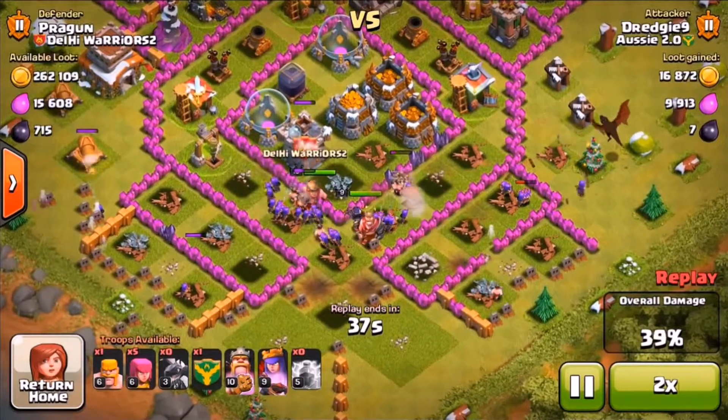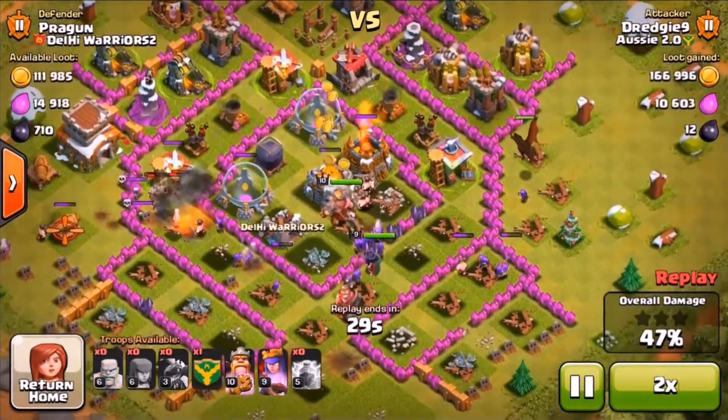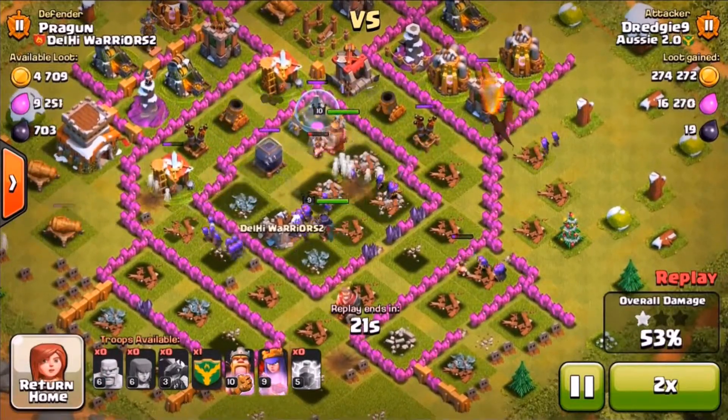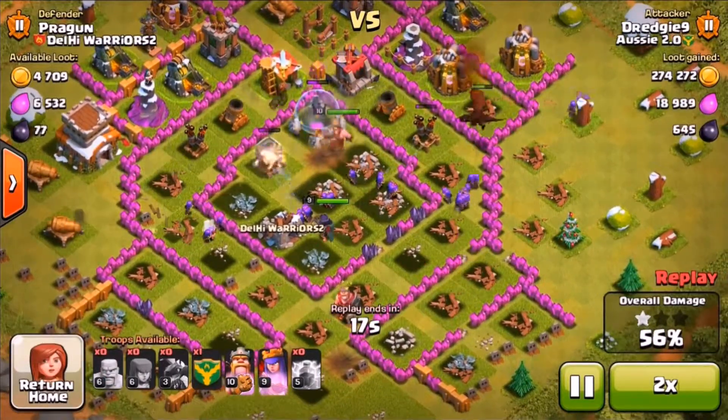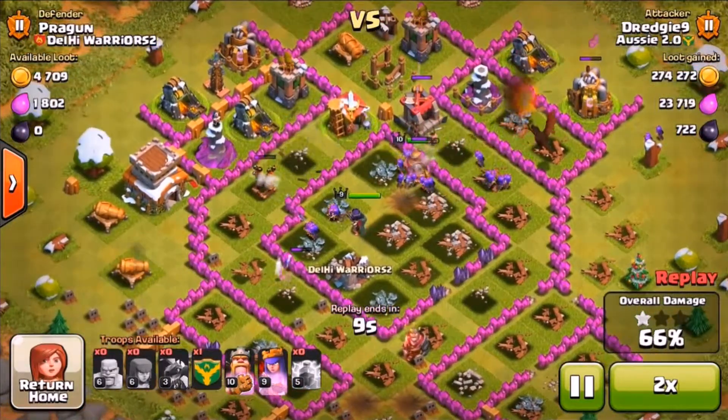Those lightning spells on the mortars were probably overkill, and the dragon on the right is definitely overkill. My king and queen have pretty much wrapped up the raid and they've got all the loot that I need, so I should surrender now to save my king's health, but I let it go on for a bit.